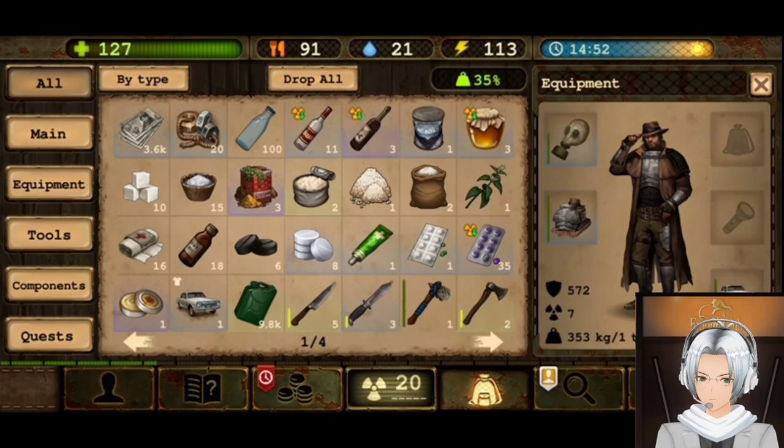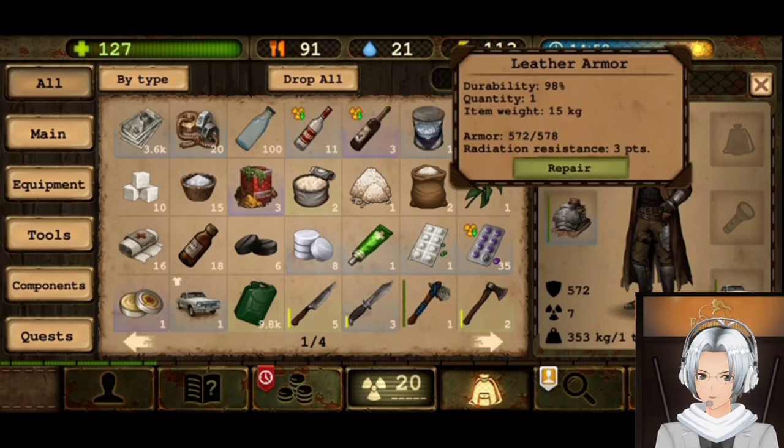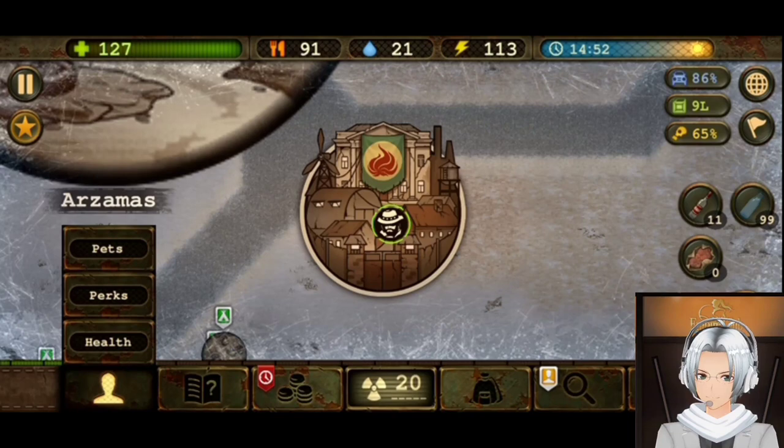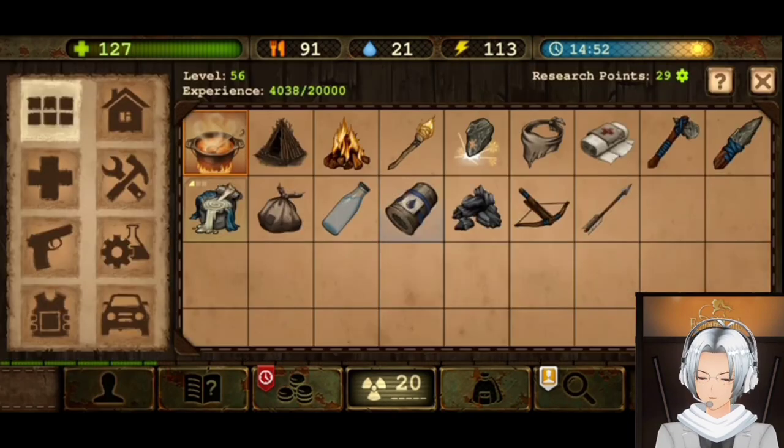You can avoid getting radiation in a few ways, like armor or maybe erasmus. But sometimes you have to improve. Let's see here.